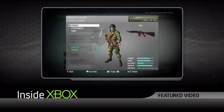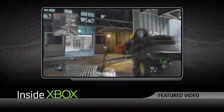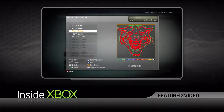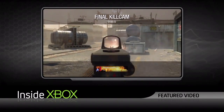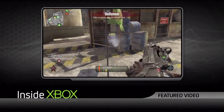One designer made an offhand comment: 'I really have a certain attachment to my favorite weapon — I want to make that weapon mine.' And that was all it took. From there came things like putting your clan tag on your gun, custom reticles — giving people the option of what kind of reticle to have: a circle, a triangle, a standard crosshair, or just a line.